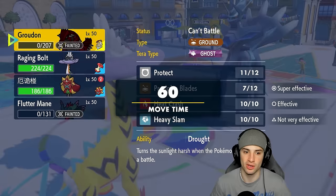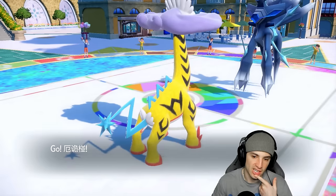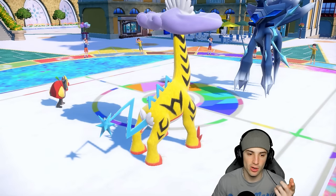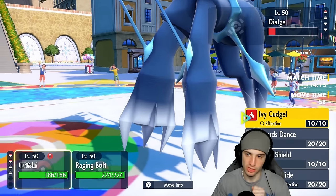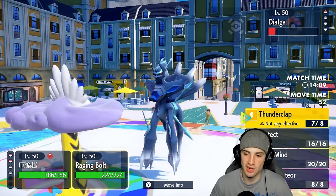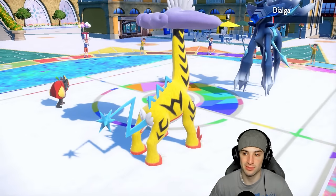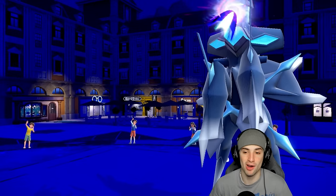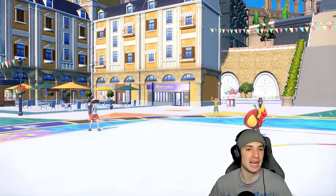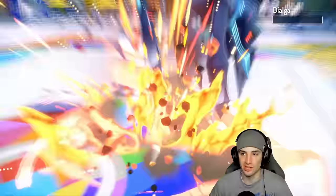If I didn't bring Raging Bolt, he would have picked up a double KO with Glacial Lance. Ogrepon could have Spiky Shielded to cancel Trick Room and maybe won the match — would have been a 2v1 but I think Ogrepon could have pulled it out. I'd have Spiky Shielded to waste the last Trick Room turn, KO'd Ice Rider Calyrex, and hopefully soaked a hit from Dialga. Anyway, I go Thunderclap, go Ivy Cudgel — that's game! They get off a Roar of Time — so sick, its signature move. We follow with Ivy Cudgel and finish it. 2 and 0!